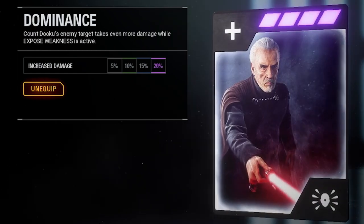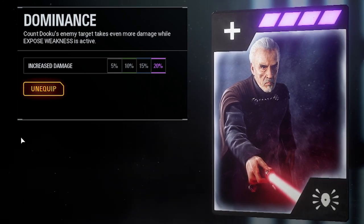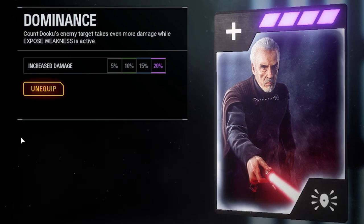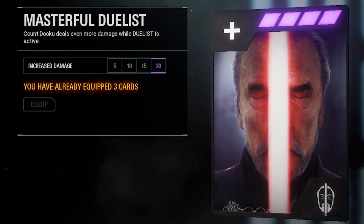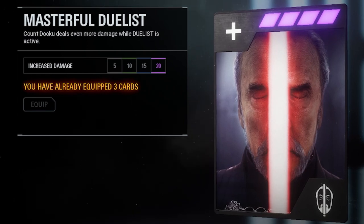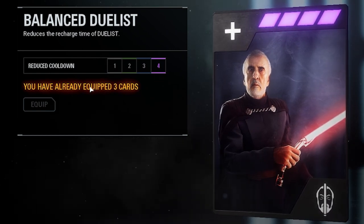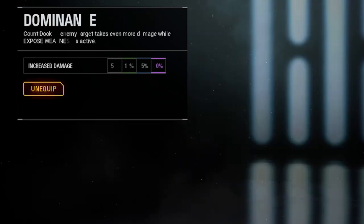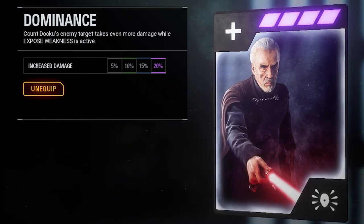Dominance increases your damage when using Exposed Weakness, which is already a really good ability. Combined with Duelist and Exposed Weakness, you can two to three hit every lightsaber hero with this active. Some other good options: one card increases your damage by 20 when using Duelist — probably better for Supremacy where people have less health and one hit matters more. Another reduces the recharge time of Duelist, but since Duelist already lasts a good amount of time and recharges quickly, I prefer to put all my power into one ability rather than making things happen faster.